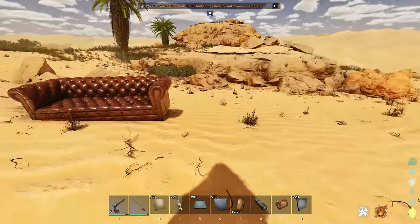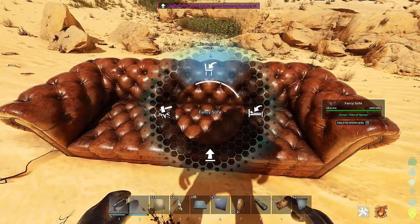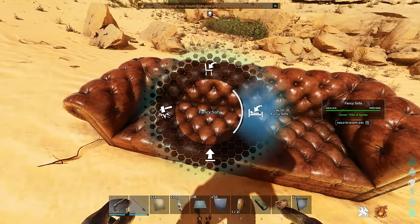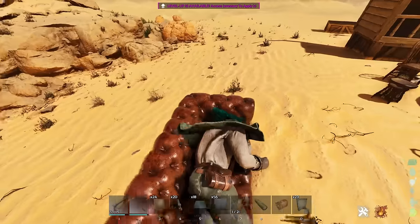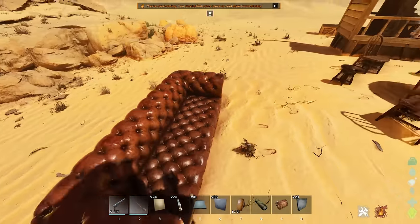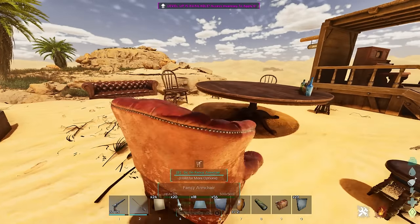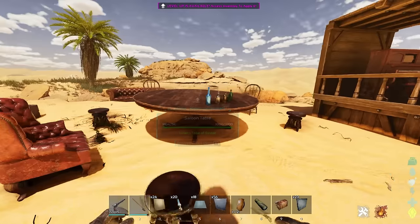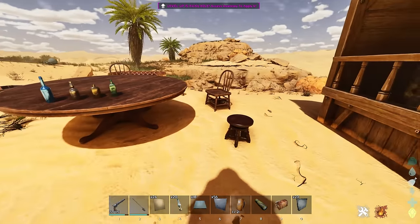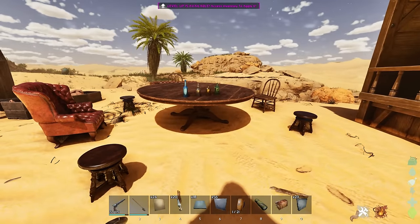And then we've got the little full-on sofa — you can actually lay down on this or you can sit down. Chairs aren't that useful in ARK unless you're underwater and you need stamina, but I kind of like just having extra stuff to decorate my base with. A lot of this stuff is just mostly decoration.